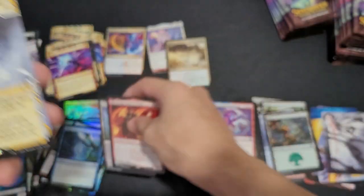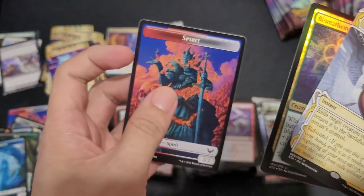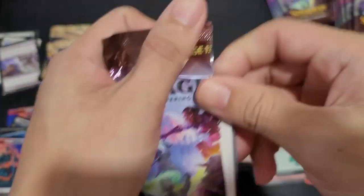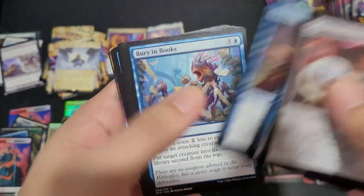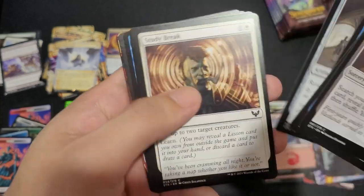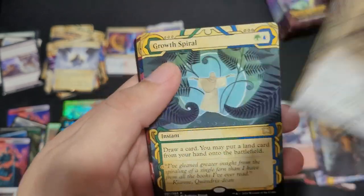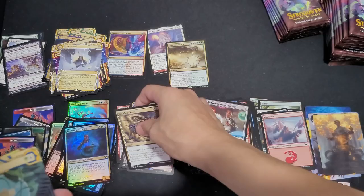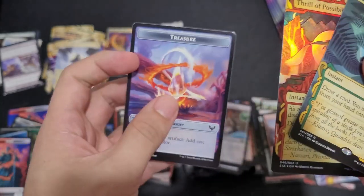Ephemerate. Biomathematician, Spirit Token. Curate, Reject, Burying Books, Study Break, Vanishing Verse, Croatspile — now I can update the copy in my commander deck. Thrill of Possibilities, foil, and Treasure Token.